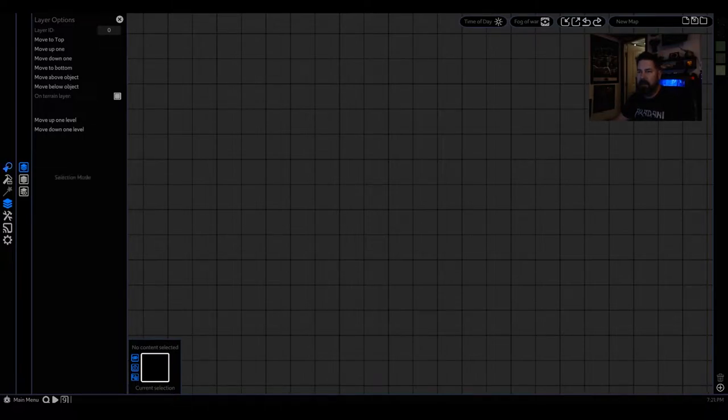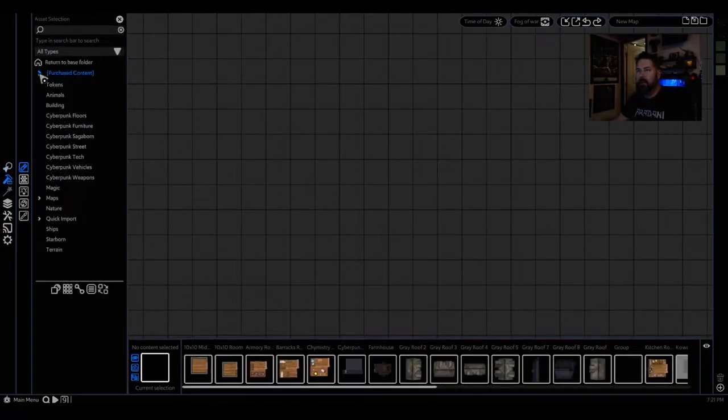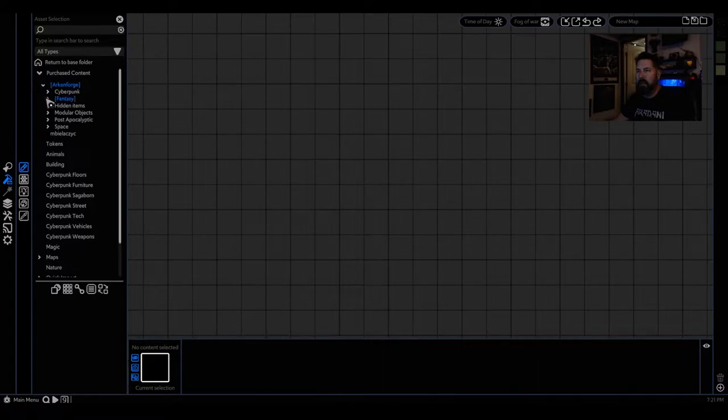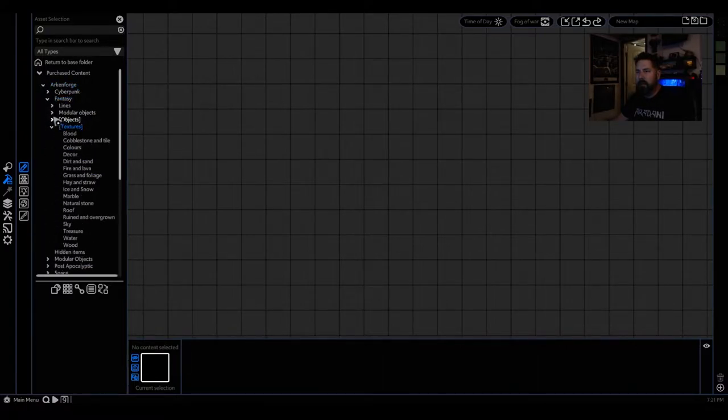So that's layers. That's selection. Map building. Purchase content. Arkinforge. Fantasy. Textures. Let's start out with a line.